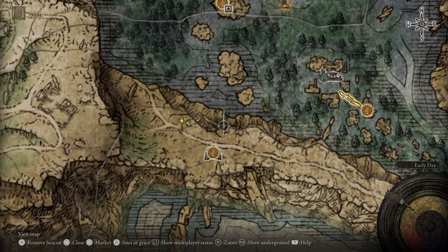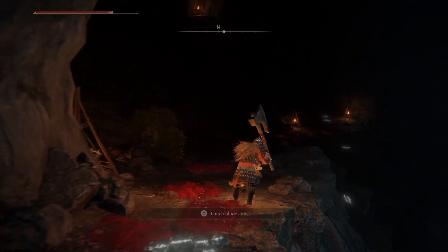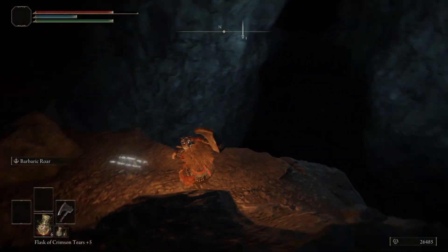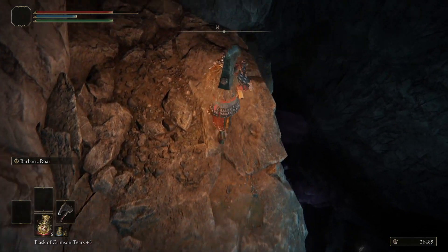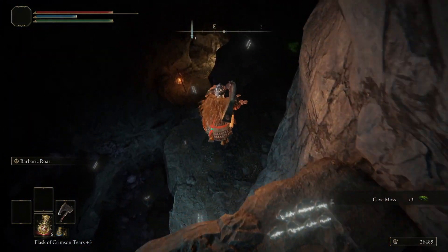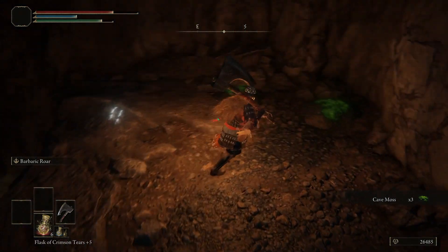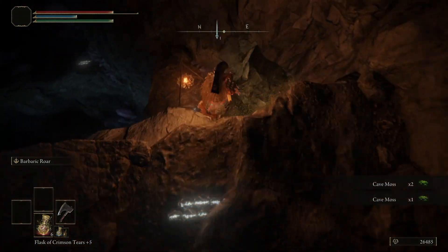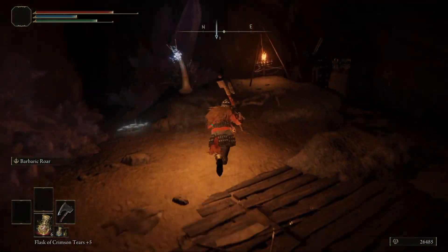The entrance of the cave is marked right here and you're definitely going to need a torch of sorts when you're in here. Once you've landed at the grace we actually need to fall into the pit here. There are some slugs here but they're no danger really.